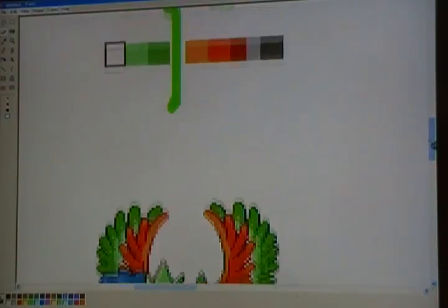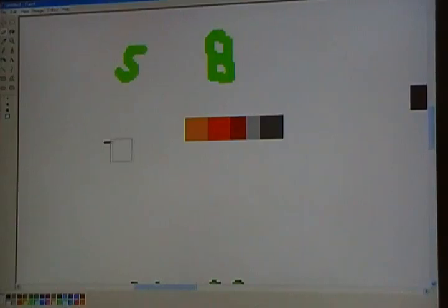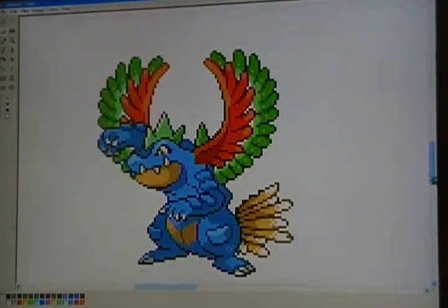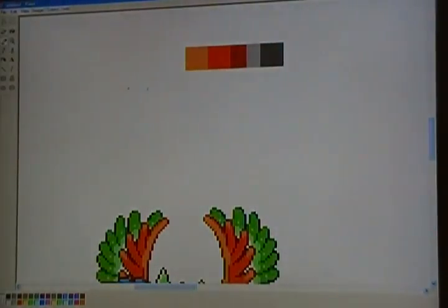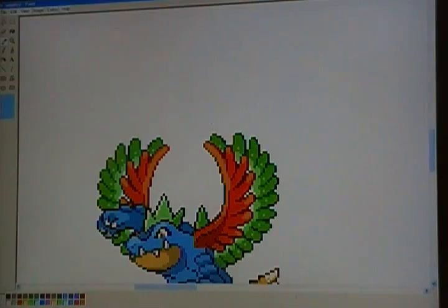Now you have the black, white, green, light green, and dark green spikes done. To use the eraser, click and then you have your eraser on the normal setting. I've already done that part so I'm going to erase this part right here. This is all part of recoloring. Recoloring is probably the most crucial step there is.